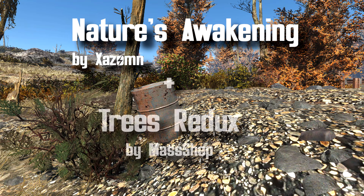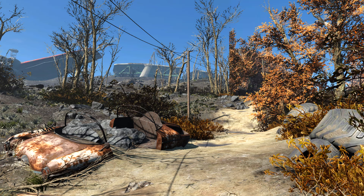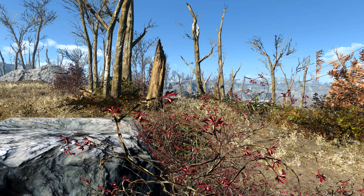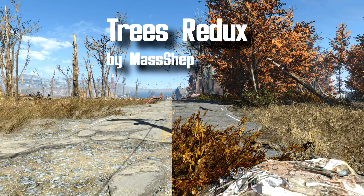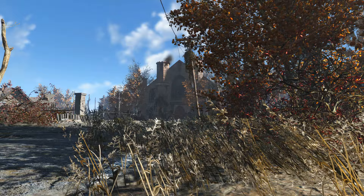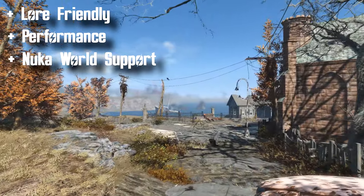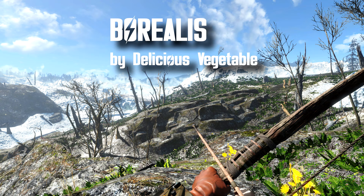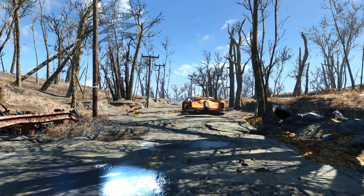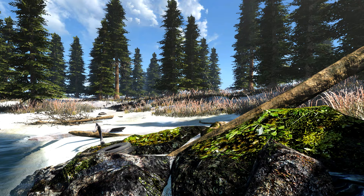Our third mod on the green list is Nature's Awakening by Xanam. This landscape mod attempts to bring more life to Fallout 4's landscape in a lore-friendly manner by retexturing the rocks, trees, plants, and terrain of the wasteland. Textures are in 2K and the mod has optional Nuka World support. This mod really shines best with complementary mods Trees Redux, Dilapidated Roads, and More Leaves FX — this combination is my favorite for an autumn season overhaul for Fallout 4. Nature's Awakening is lore friendly, performance friendly, and has DLC support for Nuka World.